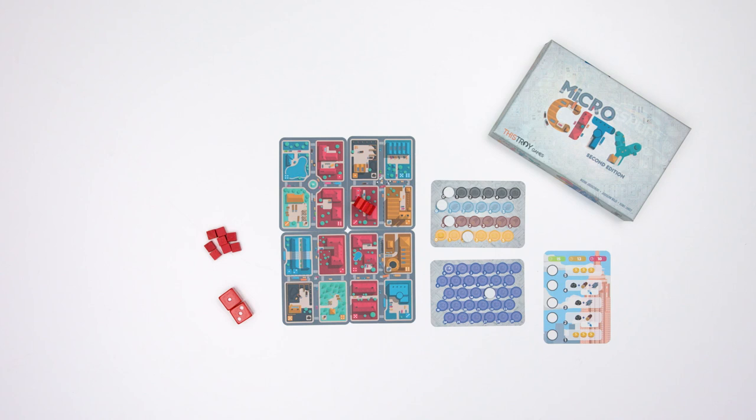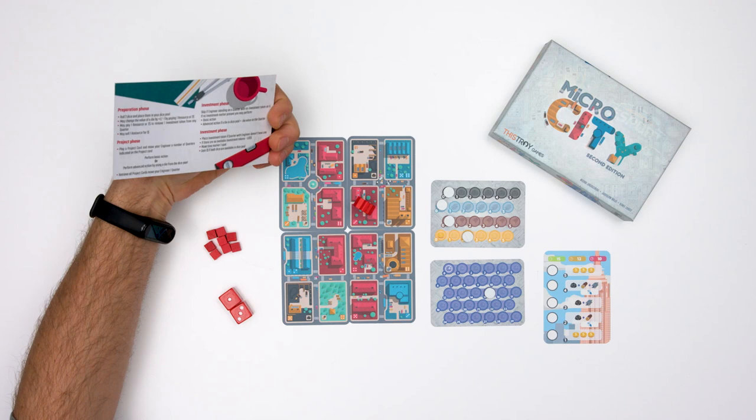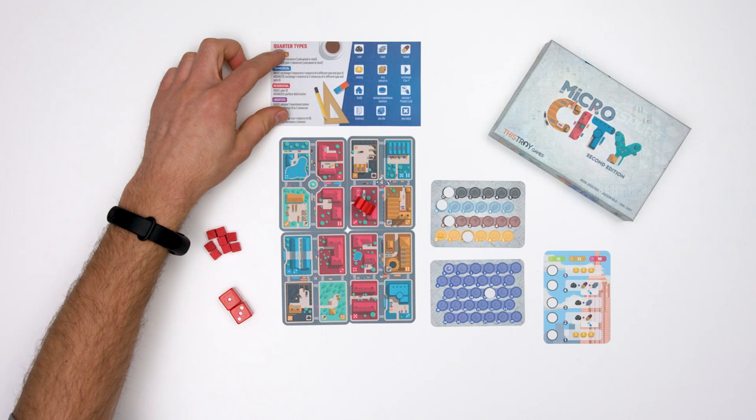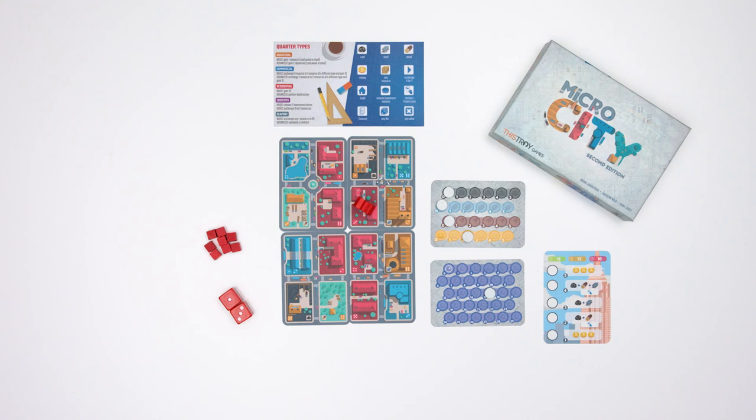Take two dice of your color, and especially for your first games it's very good to have the handy player aid close to you. It shows you all the phases of the game, describes all the quarters and all the icons that appear in the game. Take six project cards and put them in your hand. At this point we're ready to begin the game.